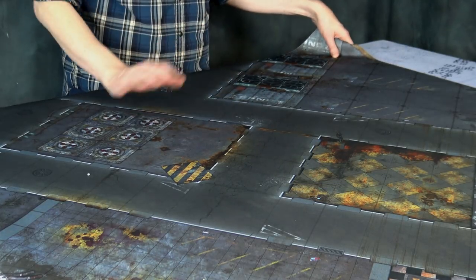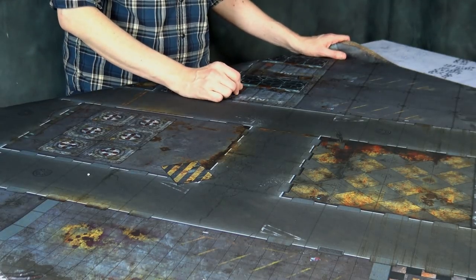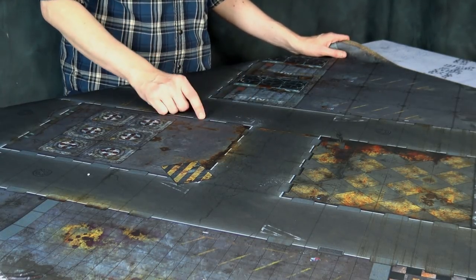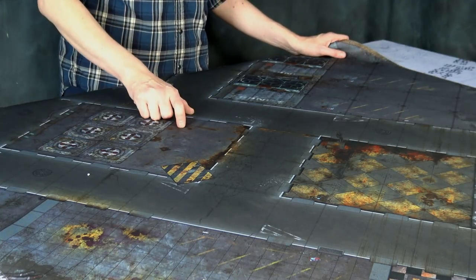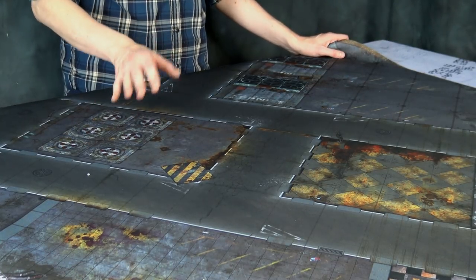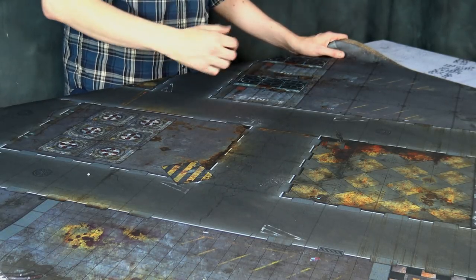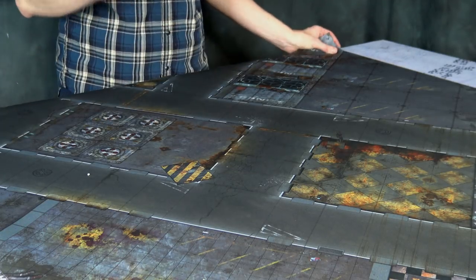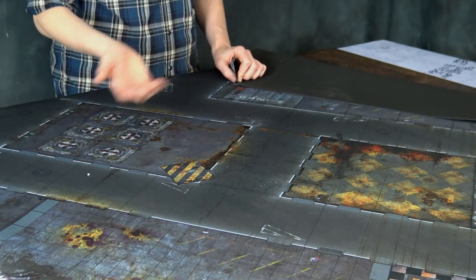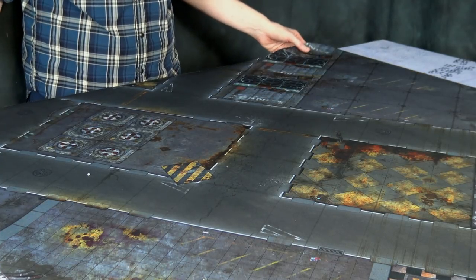The 4x4 mats weigh about 5.5 pounds. These mats all ship from Europe via FedEx and they come very fast. I've actually received orders from gamemat.eu faster than orders from the West Coast when I'm here on the East Coast of the US. Shipping costs a little but it's comparable, and the more you buy the cheaper shipping gets with bulk rates.